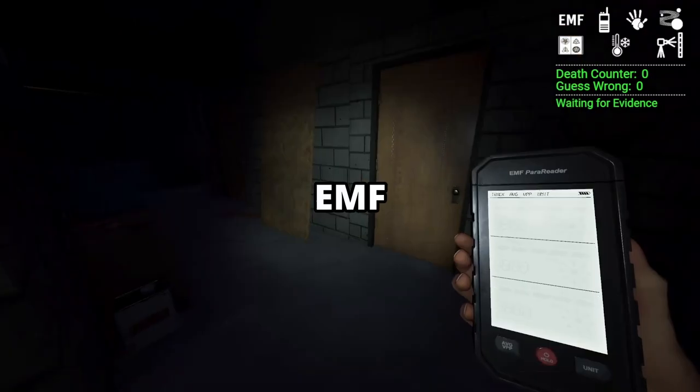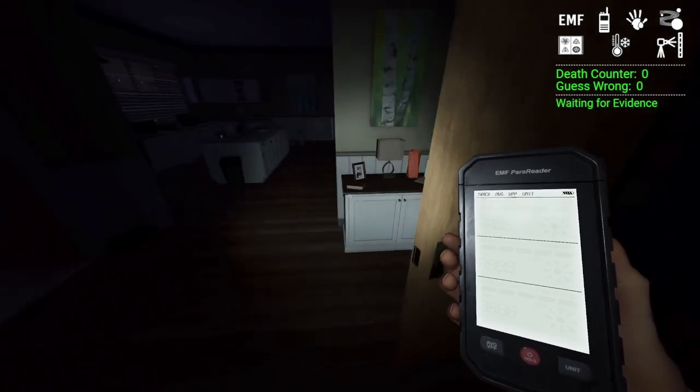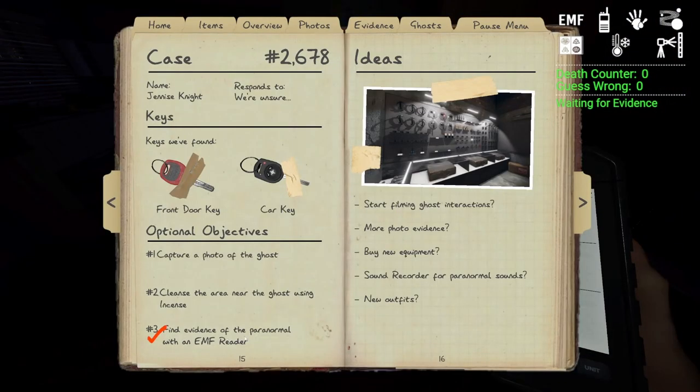EMF is probably the easiest objective. If you walk around with the EMF at the beginning you're going to get it just by finding the ghost. Don't worry about this one — just walk around and get the EMF.